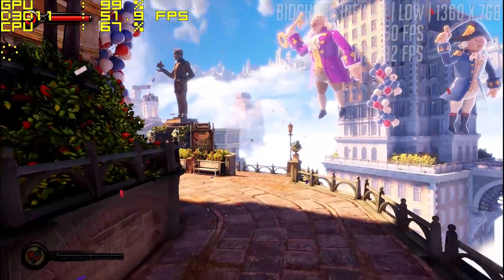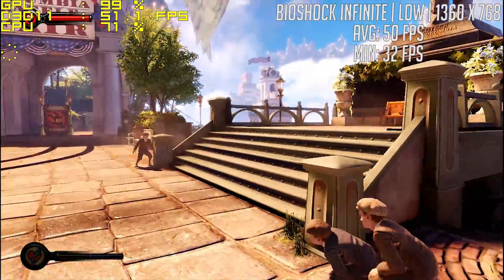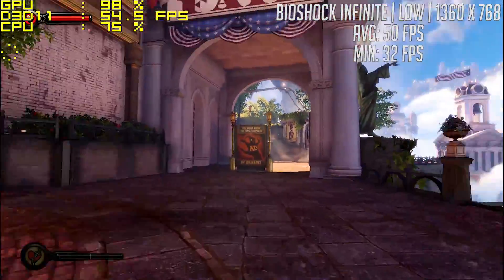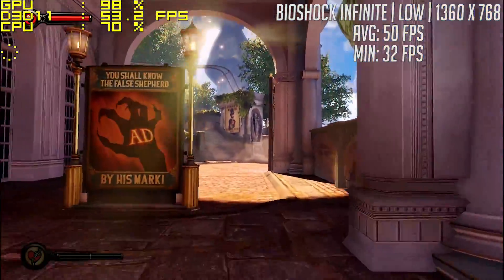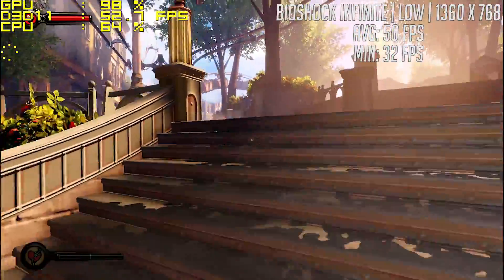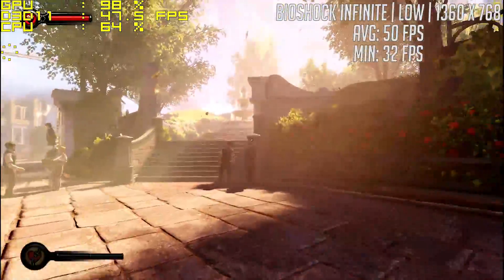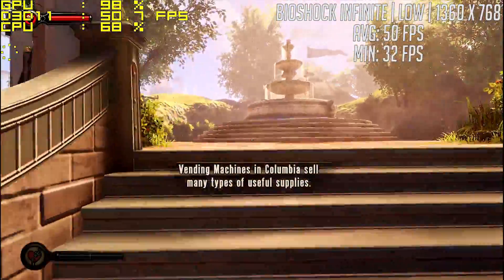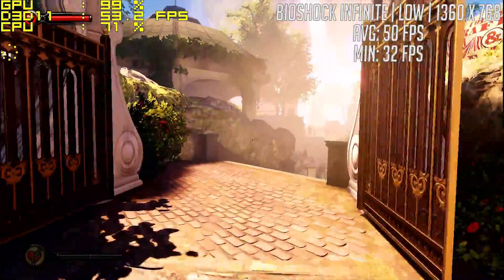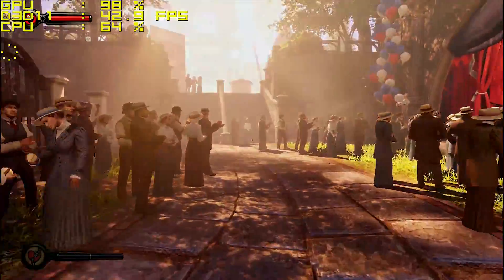Onto some more demanding games now and firstly we have Bioshock Infinite. For these games we've switched to 1360x768 as this was the recommended resolution set by the game, and after testing it at 1080p it is a little bit much for this old card with these newer games. Bioshock ran at 50 frames on average at the 768 resolution. During combat this went down but it never dipped below 30. We were also using the low preset here as it looked a little better than very low but not too much worse than medium and offered way more frames.